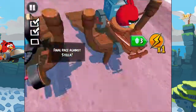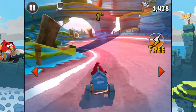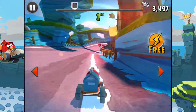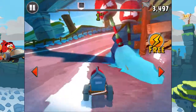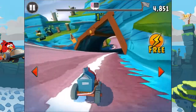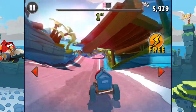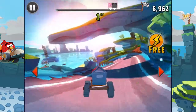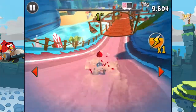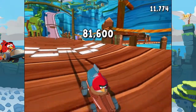Final race against Stella. Let's go — three, two, one, go. Nice — this was the perfect start. Hopefully Stella won't be rude and she'll let me win this time too. Then we will recruit her. We can recruit by doing these challenges, of course. Oh nice — yes, first place! Nicely done.